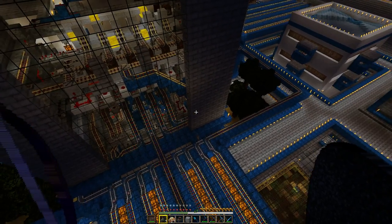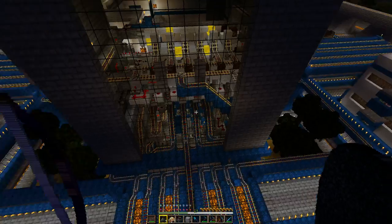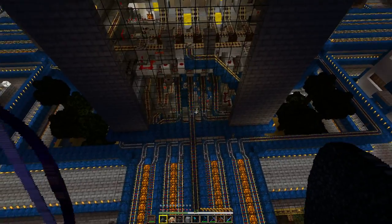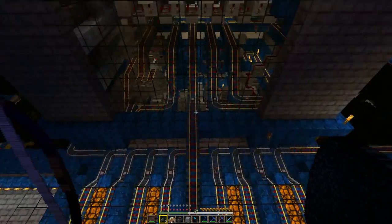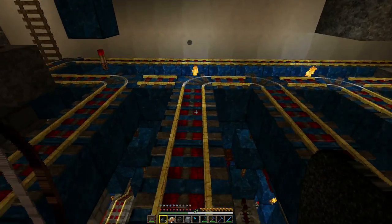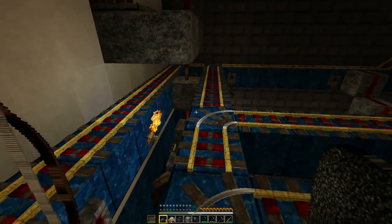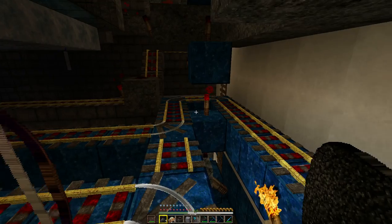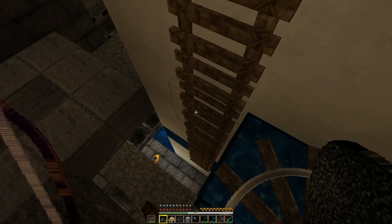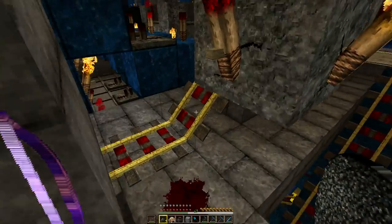I think most of you have seen this before if you've watched my videos. If it's the first time, welcome. So this is our main station, main hub. We've got quite a few other little builds in here which hopefully we'll get to in other videos. So run down — basically what this does is we have a selector panel on the other side of this wall. We can choose which mine to send these carts to. Now we can also send carts through unloaded chunks. This is all vanilla Minecraft and I will get into that.